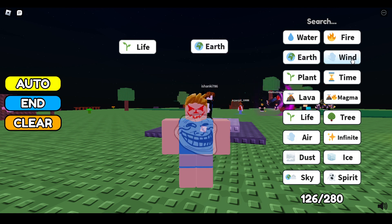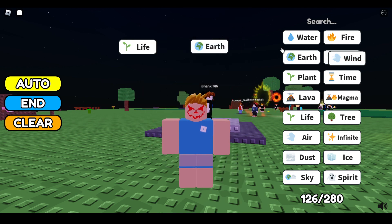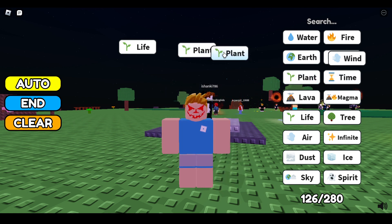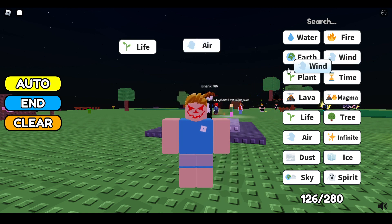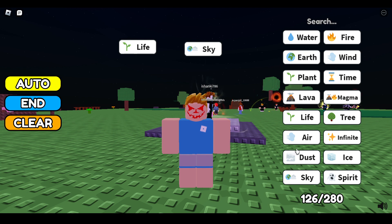Once we have life, start fresh again. Combine plant with plant to make tree. Then combine two trees together to make air. Now combine air with wind to make sky.